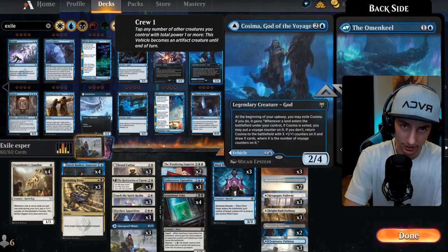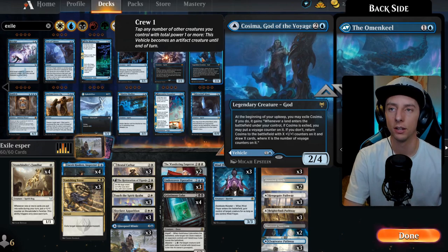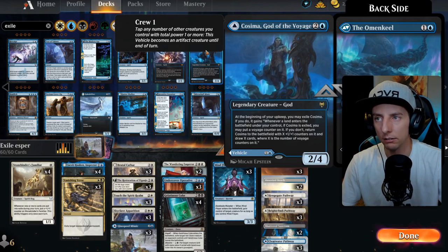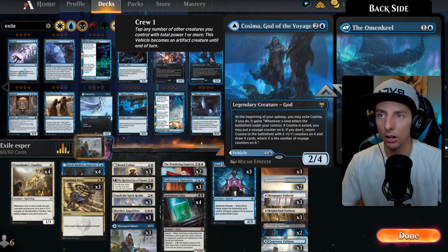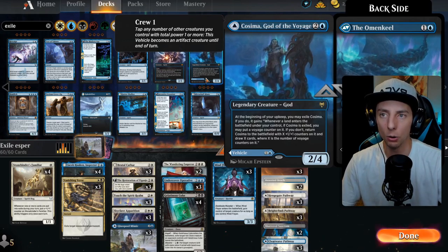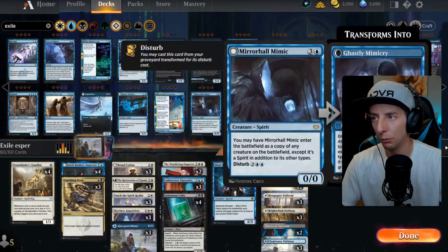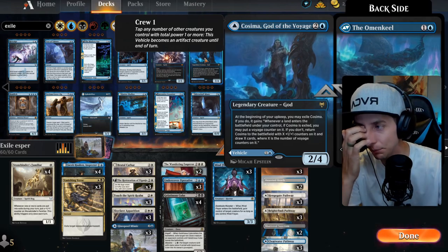Before we had Jacob, I was running the Cosima — Cosima is 50/50, but when it does go off it's chef's kiss. Jacob is a lot more consistent though — about 90% success rate versus 50/50 for Cosima. Cosima exiles itself on turn three giving the Stonebinder an extra tick, but the Omenkeels side also makes opponents discard cards to exile, which triggers the Familiar and steals their lands. Really cool but Jacob ended up being more consistent.